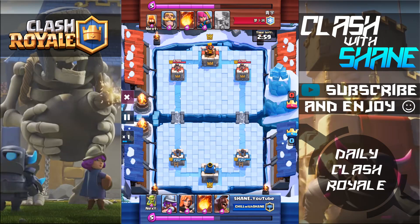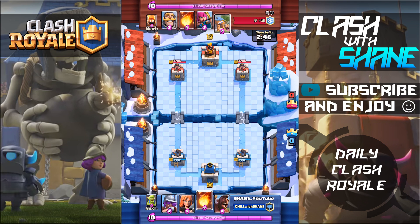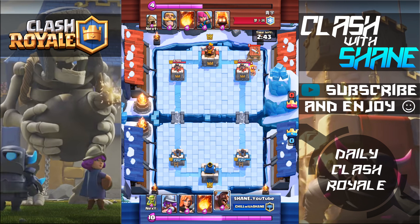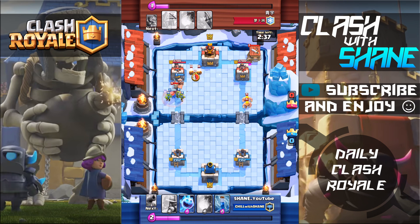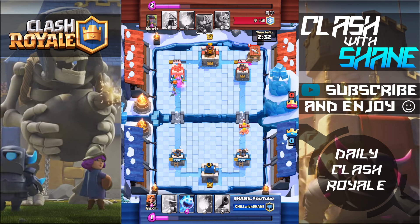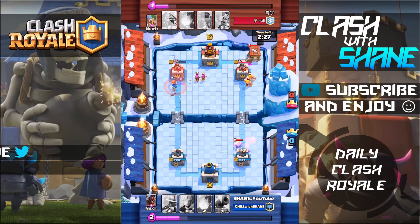Here we are facing off against a level 10 as a level 8, who is rocking a spawner deck. My reaction facing off against a level 10 — two level difference in this battle — dropping down a bunch of wow bombs. I haven't played this account on ladder since my previous road to Arena 9 video, about a week and a half ago. I'm going to do an immediate counter push on the opposite lane as soon as he uses the barbarian hut, because with spawner decks you have to punish them for placing a hut — it costs 7 elixir.